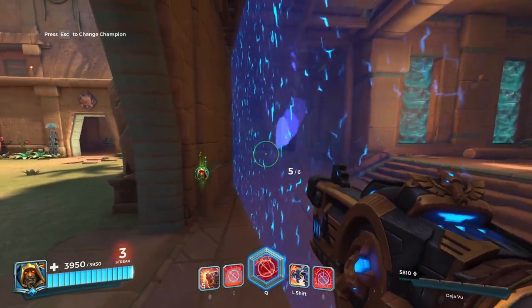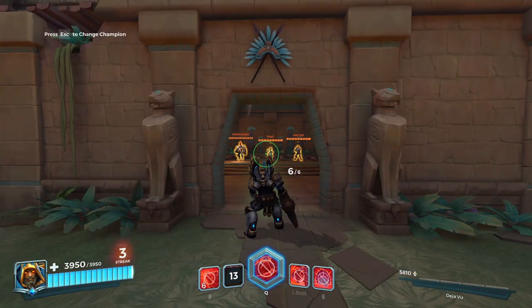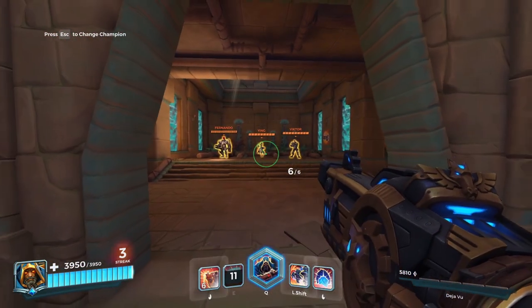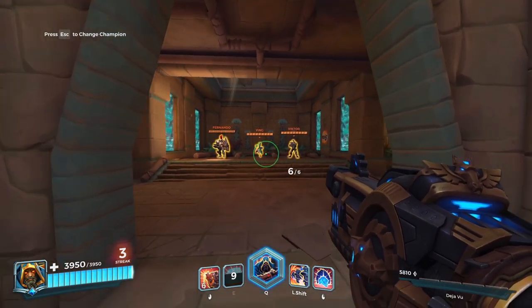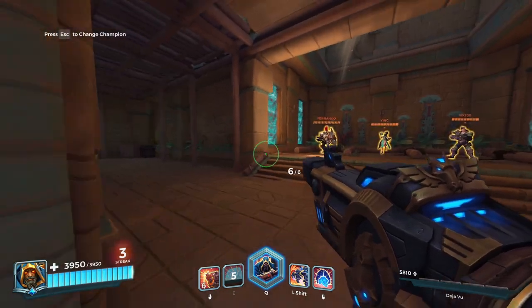Flat shield versus angled shield — with an angled shield you just sit here and boom, you have the angle. If you angle your shields, you're going to get so much more value. There are too many times where I see Atlas players put flat shields and enemies just walk past them — what was the shield even for?